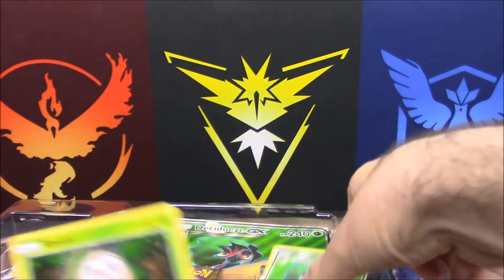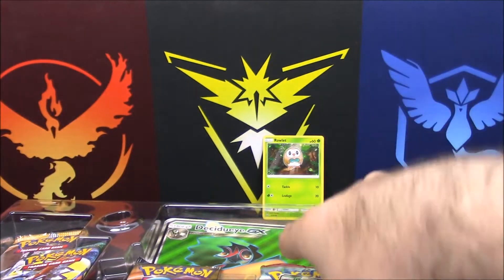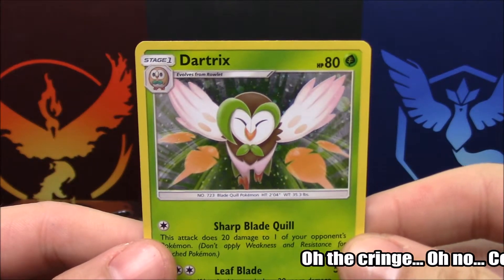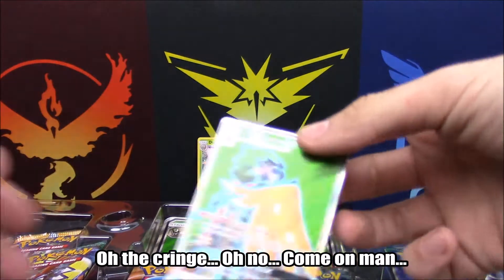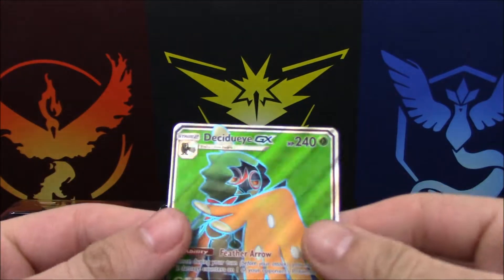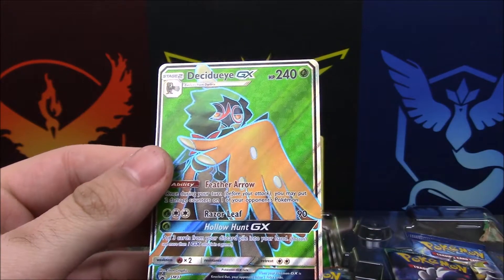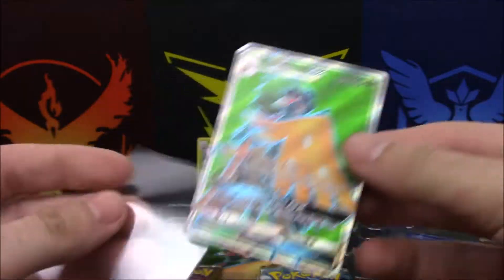First and foremost we have Rowlet — absolutely awesome with the galaxy pattern in the back. We have Dartrix next, also absolutely gorgeous. I believe that is the Sun and Moon card with a holo foil promo pattern in the back. And we have the gorgeous Decidueye GX — this was actually in SM2. I have the Japanese version of this card and might show it at the end.